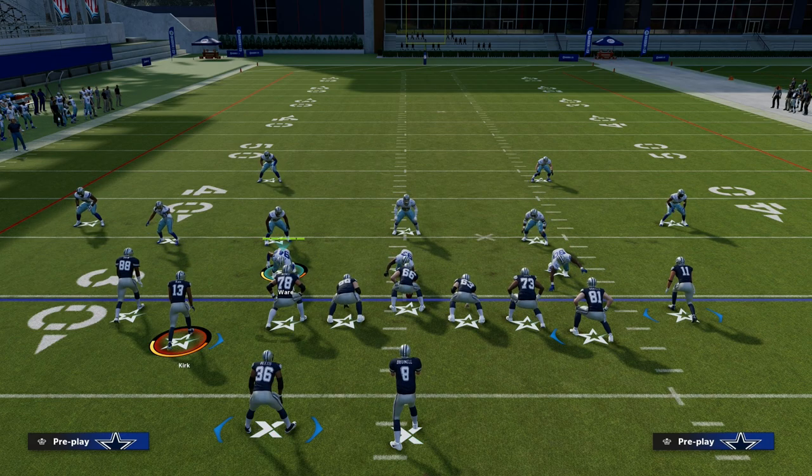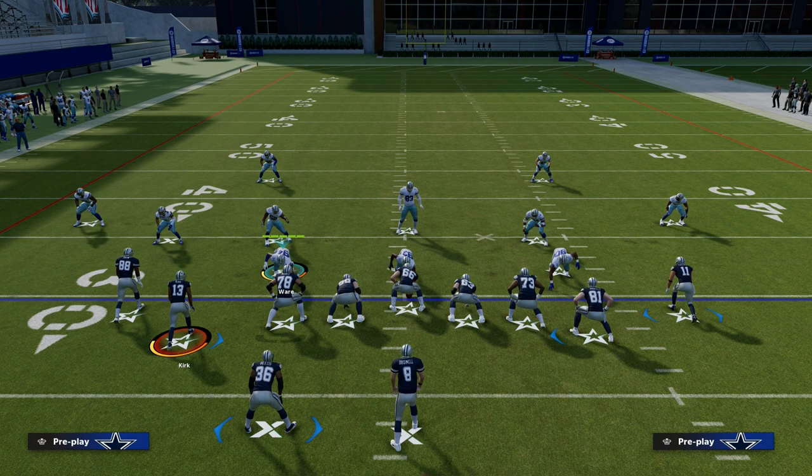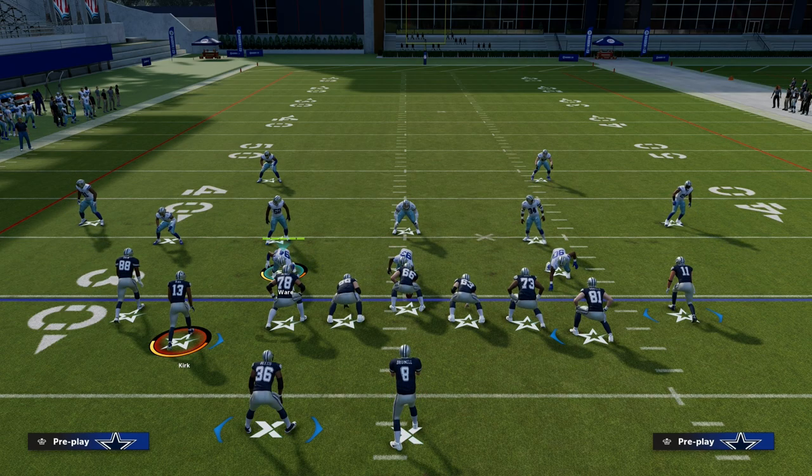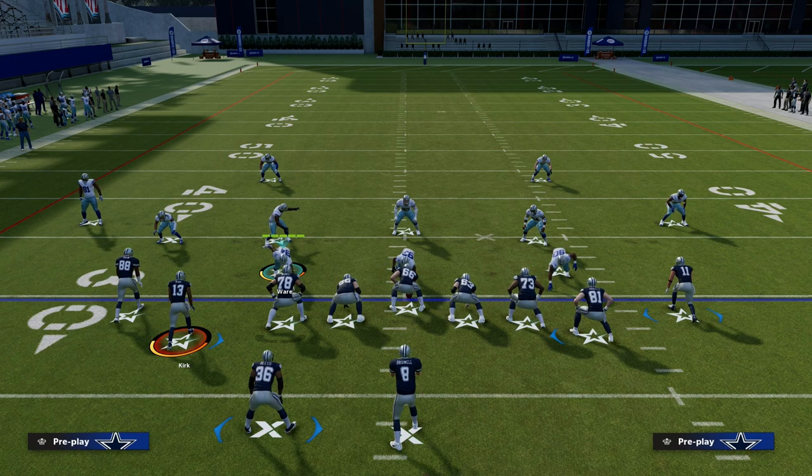At the guard positions I have Hilgenbrand — the free card, I think he's a 92 overall — and Ryan Jensen. Those two get Post Up for zero AP. At center I have Alan Faneca, and he has two really valuable abilities: Secure Protector for one AP, and more importantly the Matador ability, which makes him less susceptible to bull rush moves up the A-gaps.